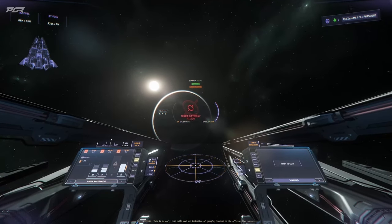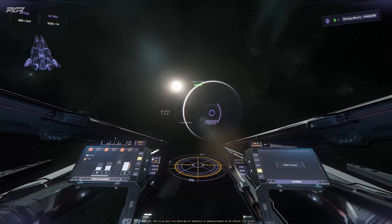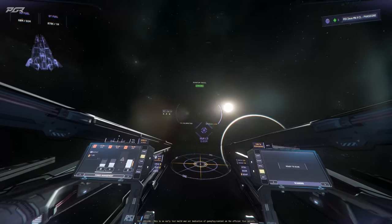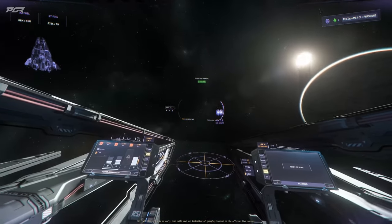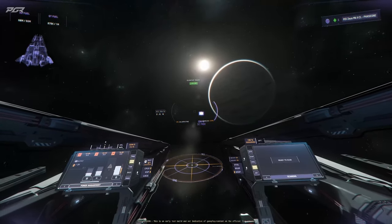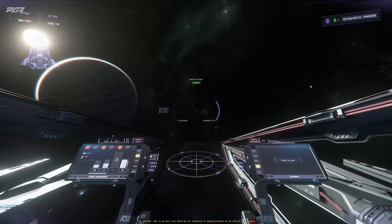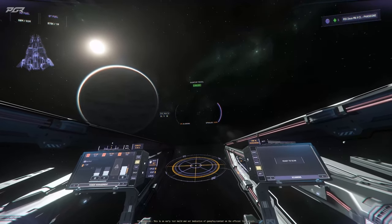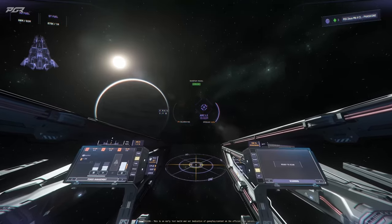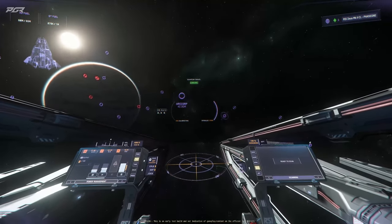You can find all the different points all throughout — they're just not visible to you. What CIG is essentially saying is they want to keep your screen clean until you need to see it. So if you want to see all of them, you can ping with your Tab key and then all of them will be available to you to look through.